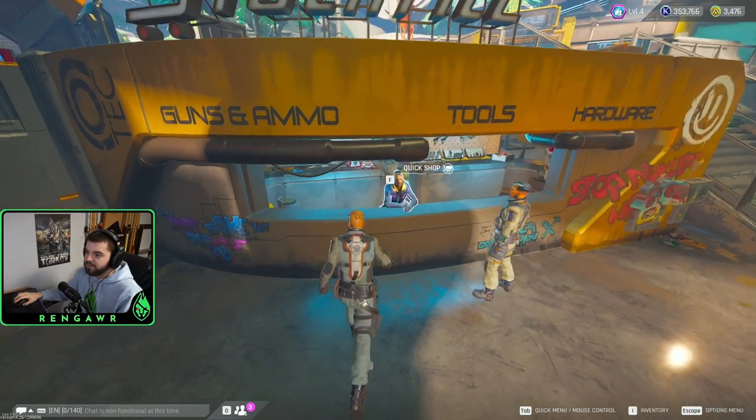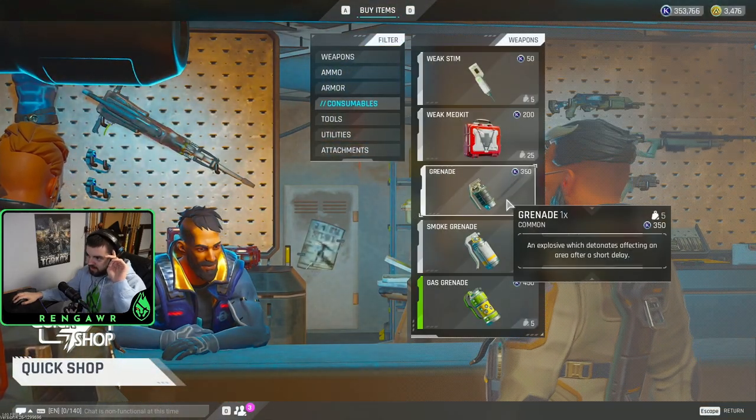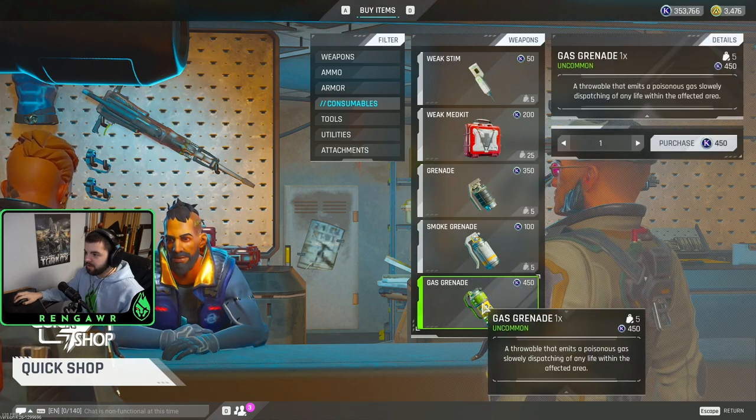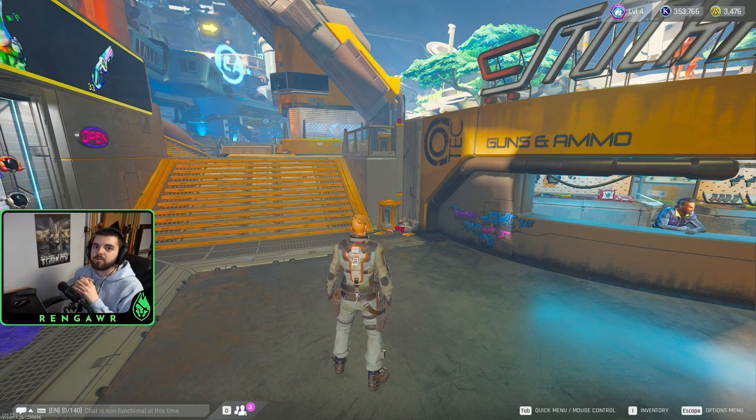You can buy the gas grenades and the explosive grenades from the quick shop. Press F, go to consumables, and you can buy the explosive grenade or the gas grenade. The explosive grenade is like your regular HE grenade where you throw it at the ground, it'll explode dealing damage in an area — one boom and that's the damage.